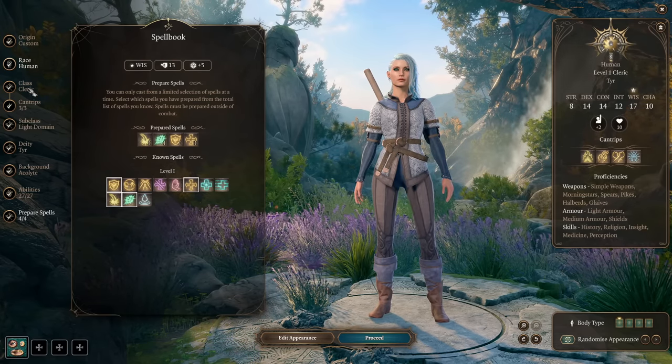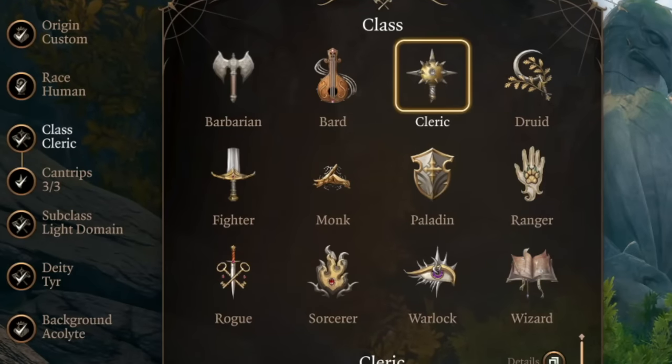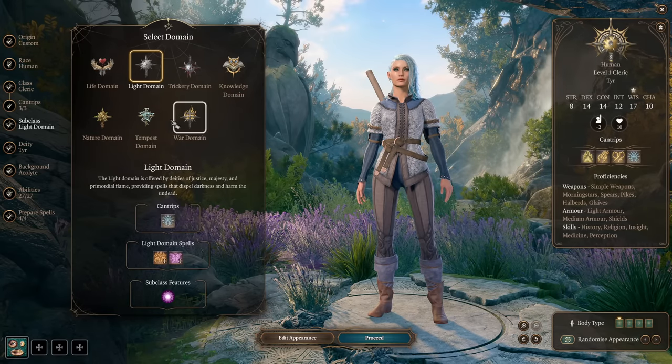First of all, let's pick our class — Cleric, of course — and that's a really nice class. We're picking Light Domain for this guide today. I have guides to every subclass and every class; watch the pinned comment and when they're ready, they will be over there.